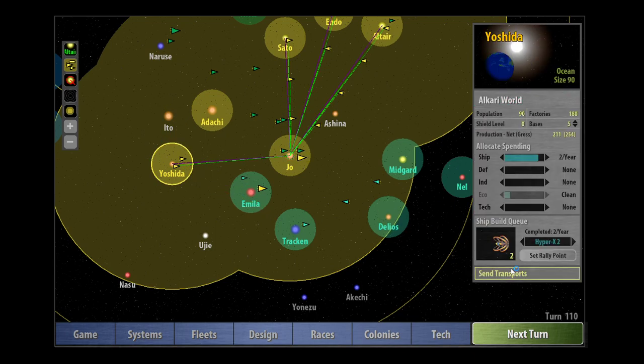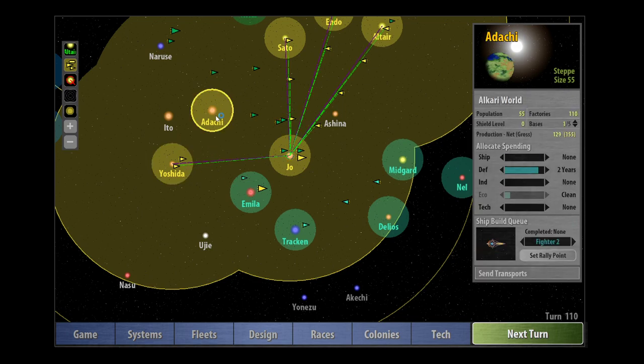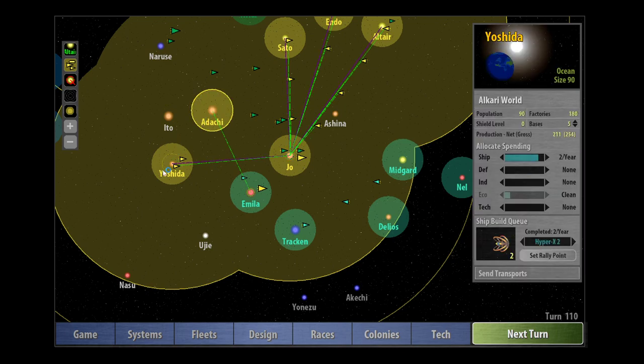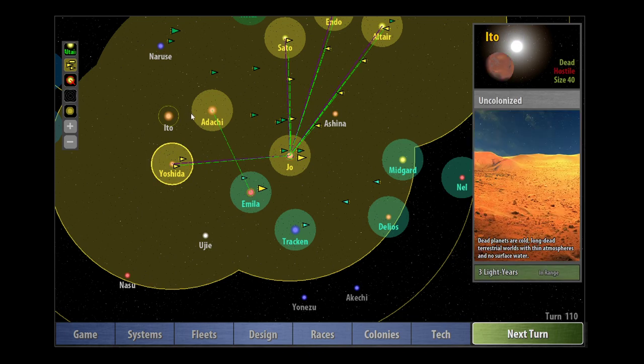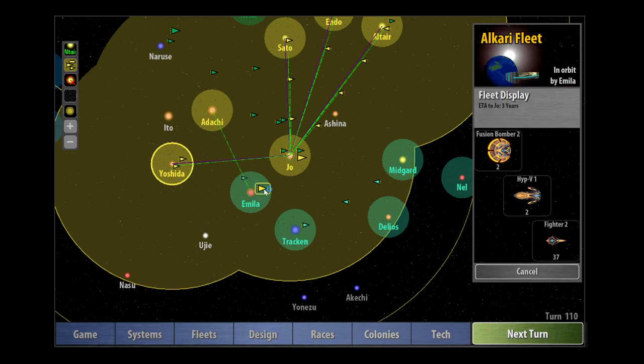That's a rally point — my bad. Send transport. So it's four years from Adachi. Let's send 10 colonists — or Marines, whatever you want to call them. The colonists just conveniently change their hats and become troopers; they don their stormtrooper outfits and switch roles because they are ubiquitous in their jobs in this game. Next turn we're going to send them from Yoshida, and the following turn we're going to send some from Joe.